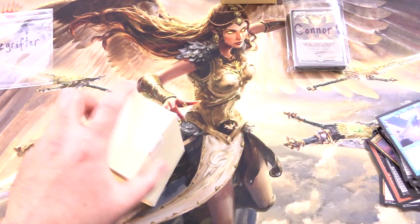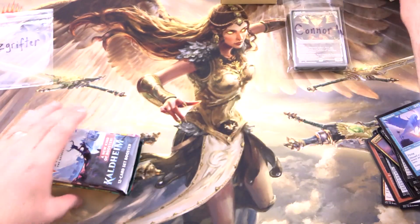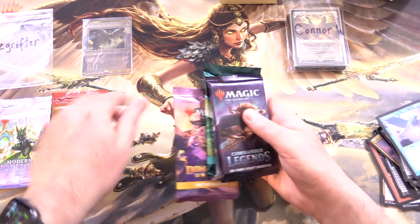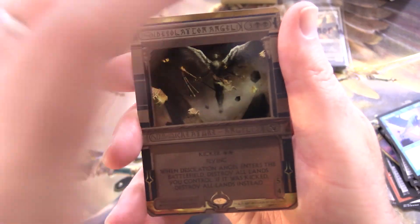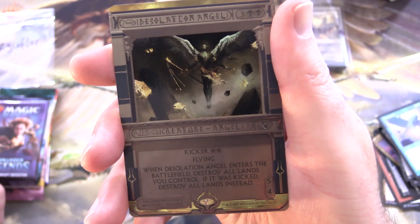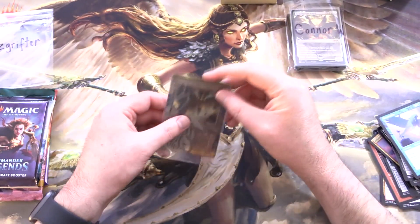Z Grifter, you're up next. Leave your guesses for the foil in this one — it's going to be a foil angel, but which one? There's a whole bunch of options. We have Modern Horizons 2, Brothers War, Dominaria United — he got the invocation, nice one — New Capenna, Commander Legends, and Kaldheim. I absolutely love these invocations — I'm a little bit jealous to be honest. This apparently is a Desolator Angel, Creature Angel 5/4 for 4 and 5. Has kicker and/or kicker for two black. Flying. When it enters the battlefield, destroy all lands you control. If it was kicked, destroy all lands instead. Awesomeness.